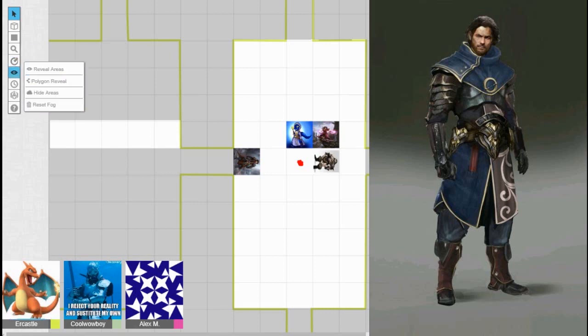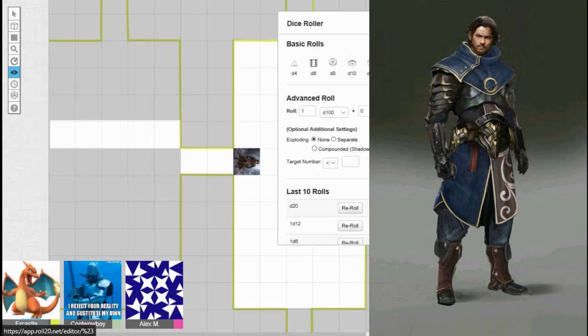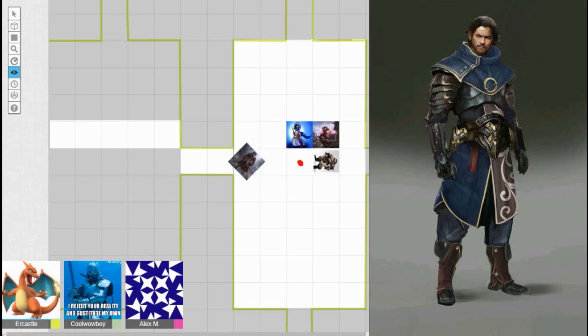The group opens a door and chooses to go left. Lucas opens it and peeks inside, confirming there's nothing in there. You can see two tiles and another door. The second door is located where the character is standing.